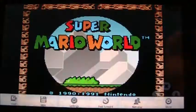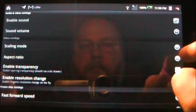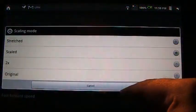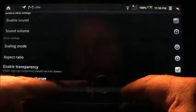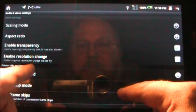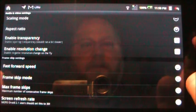Let's see what other choices we have. We've got load and save, like I said, settings, and your audio settings. You can change your aspect ratio — right now I've got it set to TV, of course. Scaling mode: you can have it stretched, or scaled, or two times, or whatever — I have mine set to scaled. You can enable transparency, enable resolution change, and then you've got your fast forward speed, frame skip, max frame skip, screen refresh rate, and so forth.